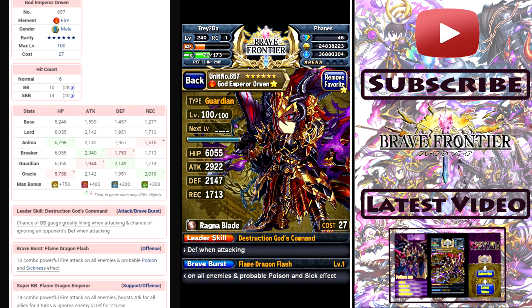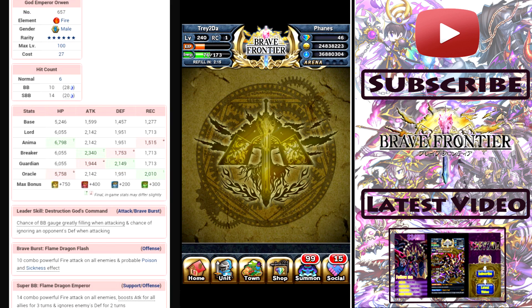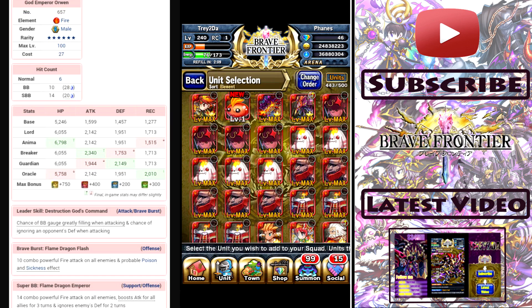All in all, my opinion: I give Orwin a B plus. The main reason is the huge difference between his BB and SBB. But like I said, it can still be situational, so that may not be a drawback for you. In my opinion it just makes him more of a situational unit than an overall usable unit. I'm definitely using him in my Metal Parade squad — as a matter of fact, we're going to make him the lead of it now. He's definitely going to be the leader from now on.